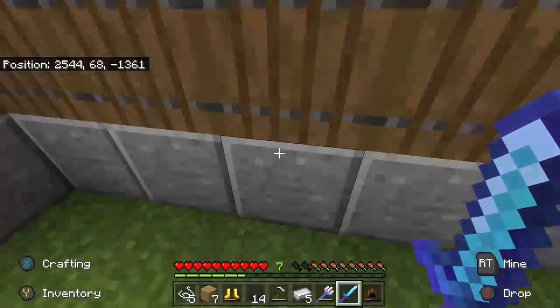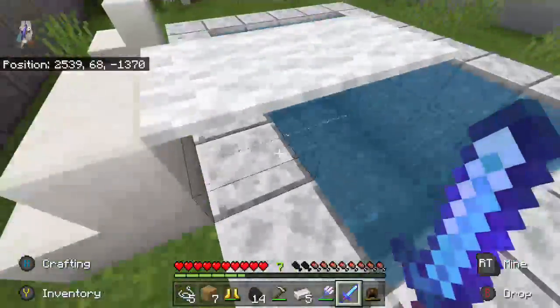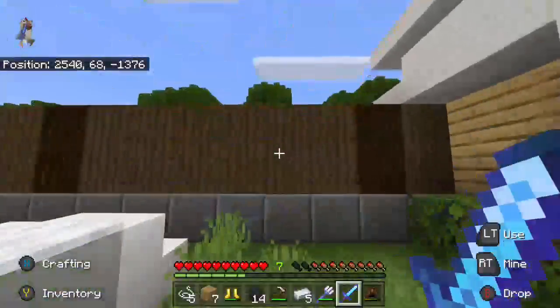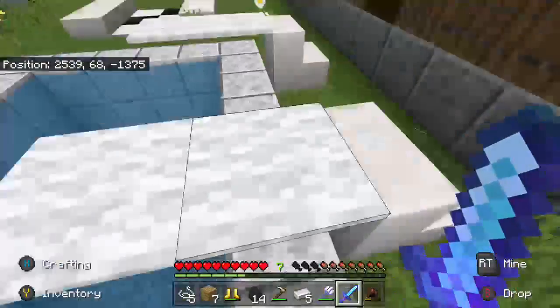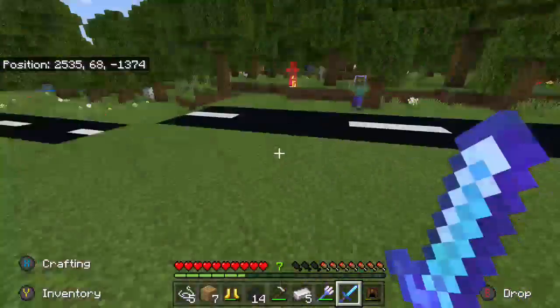If you haven't watched last episodes, you would have seen that we were building this mansion - looking very nice. Got a diving board, pool, and fences for this house. We've also done the same thing for another house. However, we're gonna have to do some parkour to get over there - come on, parkour - there we go.